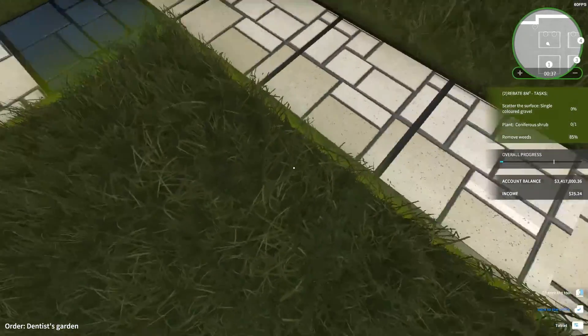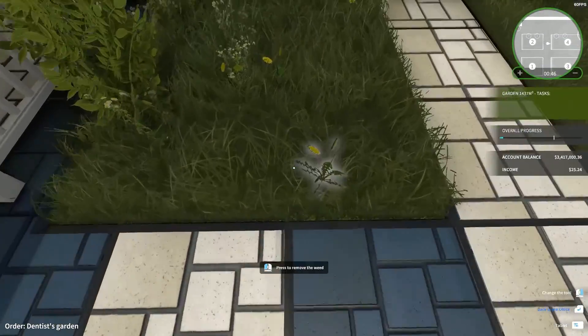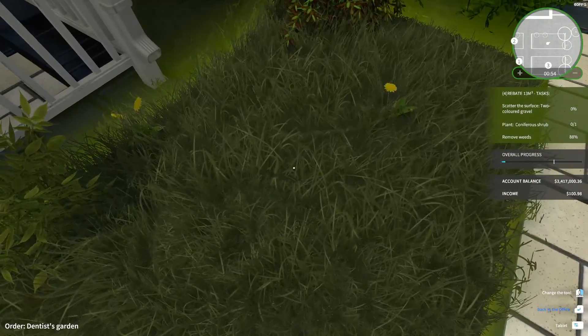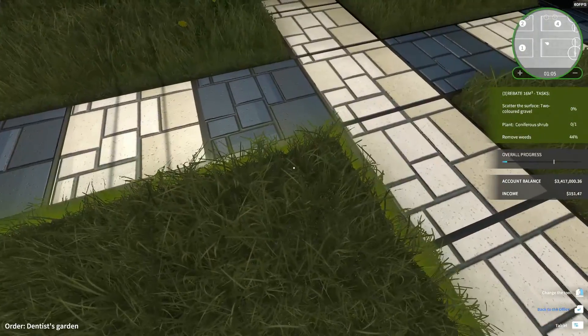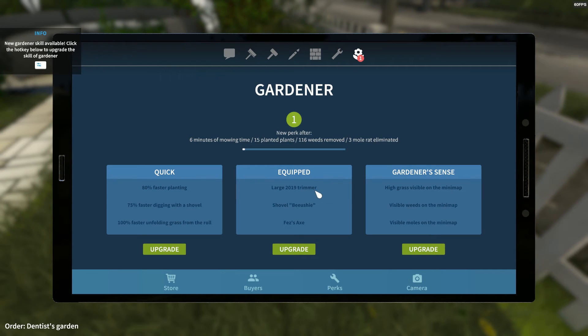Well, apparently there are more weeds here that I'm just not seeing. I don't know if this is a different section. There's probably a quicker way of doing this. No gardener skill yet. Large 2019 trimmer, shovel, fizz-ax. Gardener sense: high grass visible on minimap, visible weeds on minimap, visible moles on minimap, 80% faster planting, 75% faster digging with a shovel, 100% faster unfolding grass from the roll.